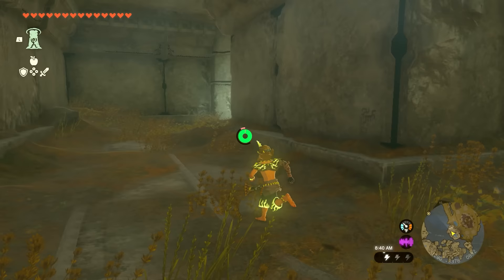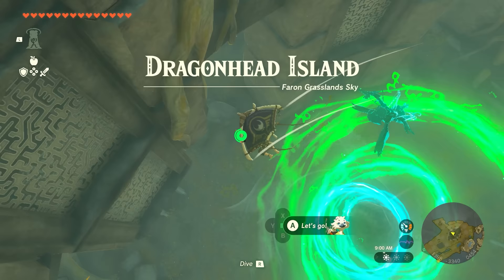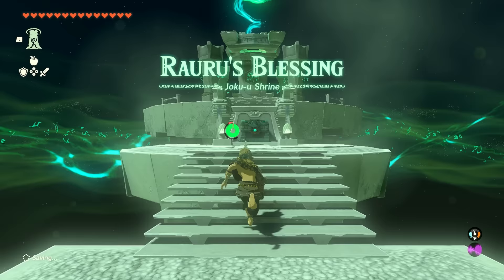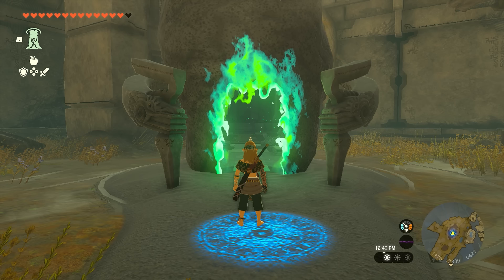Follow the path all the way around to the back, where you'll find a spot on the ledge to jump down straight to your next shrine. This one is super easy — it's just a Rauru's Blessing shrine, so go inside, open the chest, reach the finish, and move on.